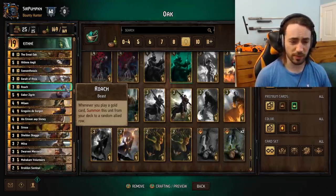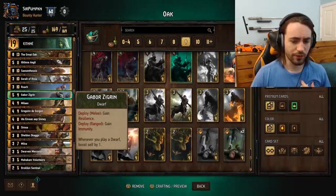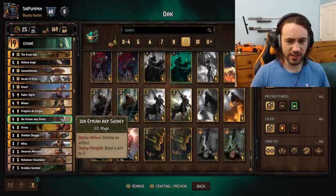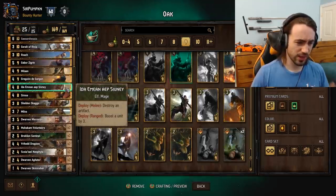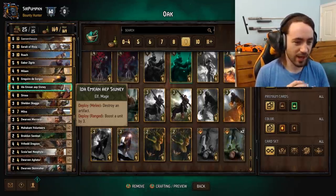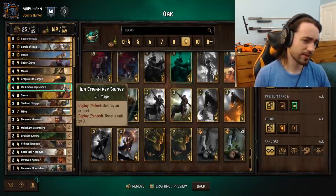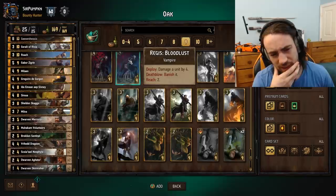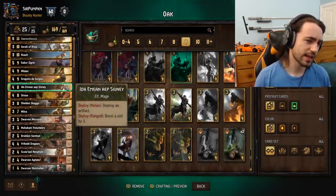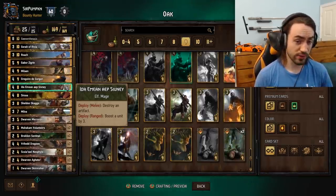If you don't like Roach, feel free to drop it for a sword or cleaver. Gabor is a really strong carryover card — very strong in round two if you're getting bleed, and strong in round one if you think you'll get bleed in round two. Malayan is a good card. Gorgon is a good card. Ida — there's a decent amount of no-unit decks, so I threw in Ida. If you don't like Ida you can play Cleaver, play Sword, or downgrade Dwarven Mercenary. Sursa, Sheldon, Milva are all good cards. I throw Ida on Immune Dragon if I'm playing against monsters, which increases the odds of me having a tall unit and also denies Coldwall, which is really good.